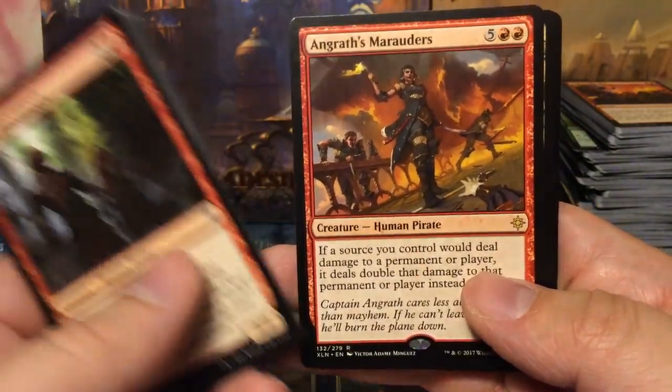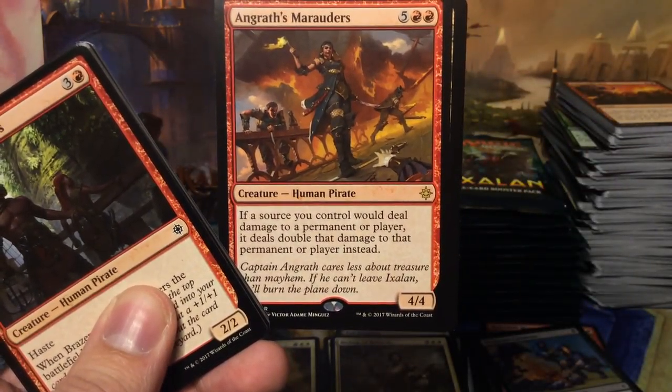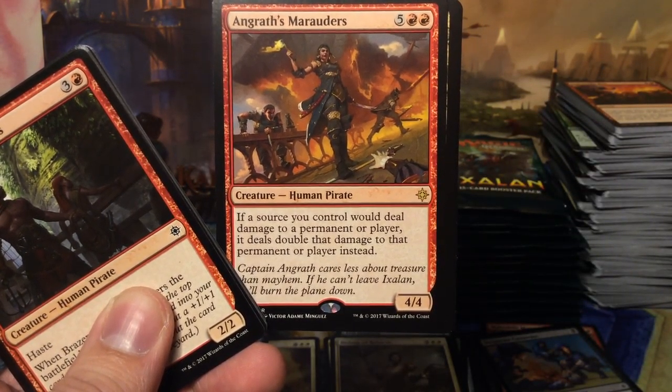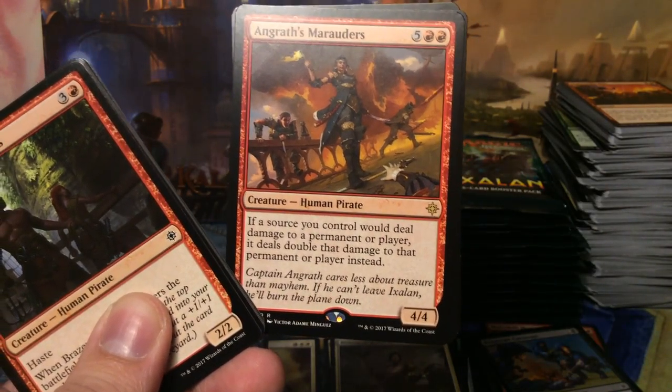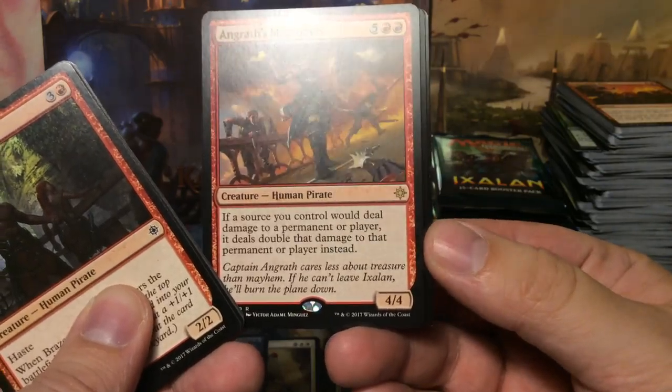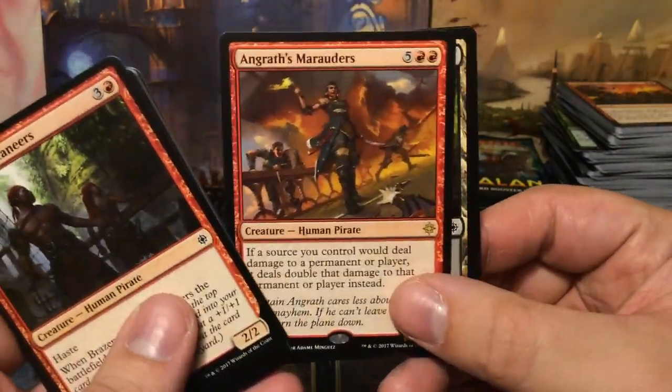We have Angrath's Marauders: seven mana 4/4 pirate — if a source you control would deal damage to a permanent or player, it deals double that damage instead. Basically a Furnace of Wrath on a stick.